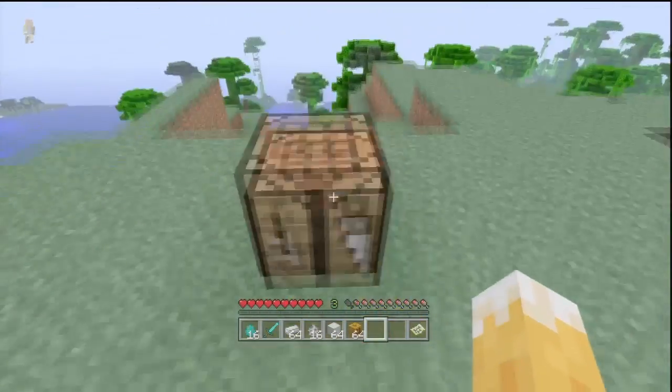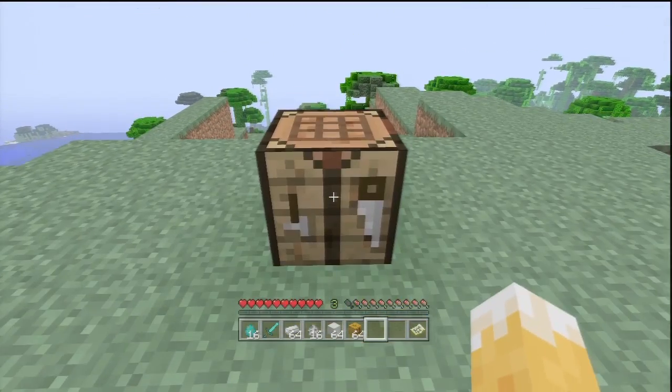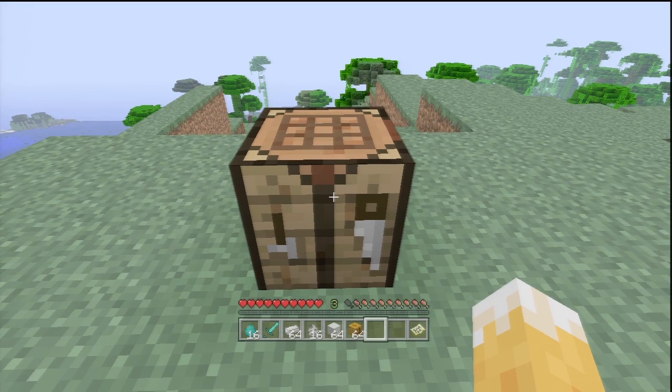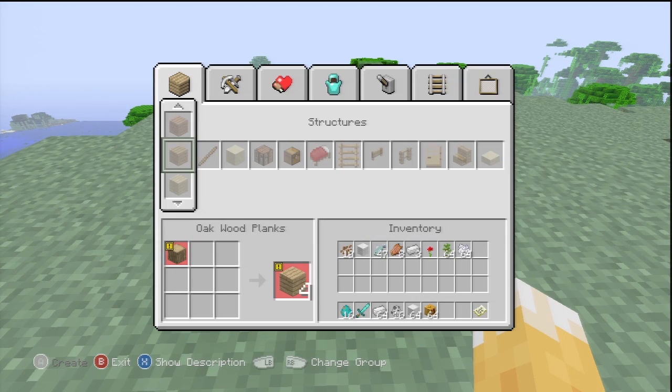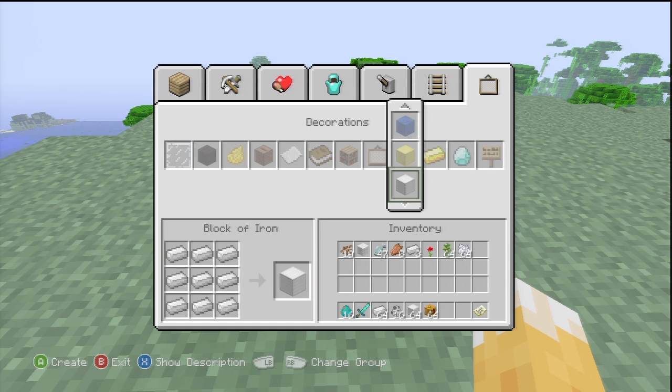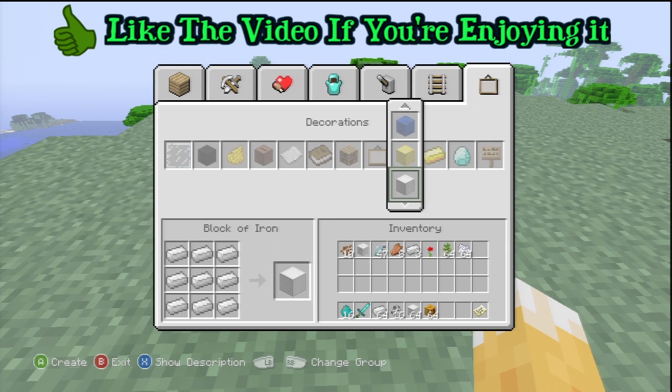With your 36 Iron Ingots in your inventory, head over to the far right section — that's the compounding blocks section where you'll find the blocks of iron, gold, etc. You'll want to make four of these, or if you have more iron you can make as many as you need. I have a 64 stack just to show a point, but you need at least four of these.